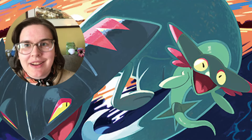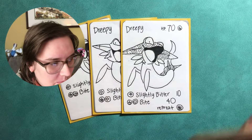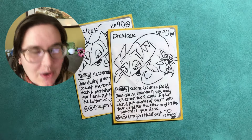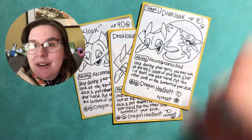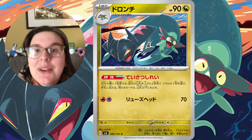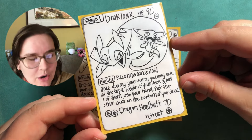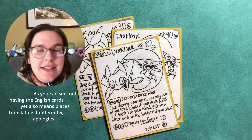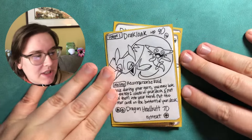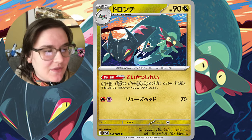Let's look at the Dragapult engine. First off, it starts with Dreepy as your basic — 70 HP, looking pretty cool. Then you evolve into the next Pokémon, and that's also an awesome card. Sometimes the middle stage one doesn't get anything special, but this one does. It's Dracloak, with 90 HP. It has the ability Telling Spirit: once during your turn, you may look at the top two cards of your deck, put one in your hand, and put the other at the bottom of the deck. This is great — you get to see cards, keep what you want, and cycle the rest.